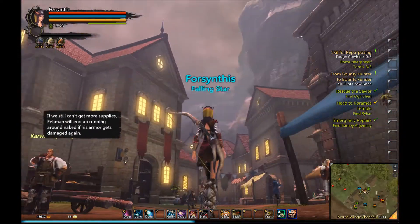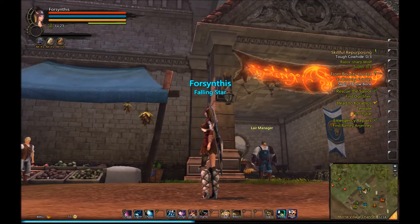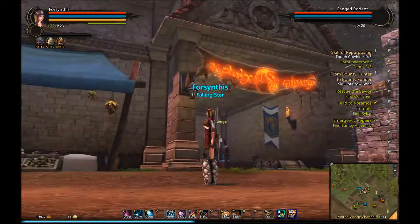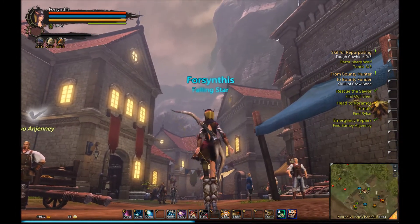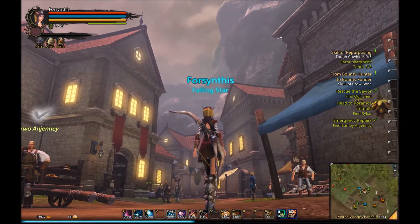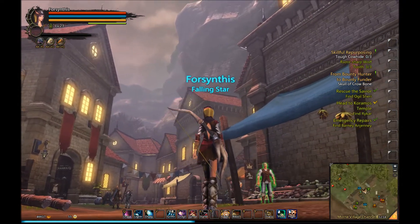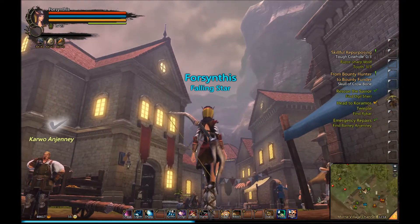The first very apparent con is the graphics — they're really terrible. The game is still in beta, but simple stuff like my name tag for Synthesis: if I move it back and forth through that blurred area it messes up the name tag. The character graphics aren't very detailed, textures aren't really there, and the bow looks kind of meh.